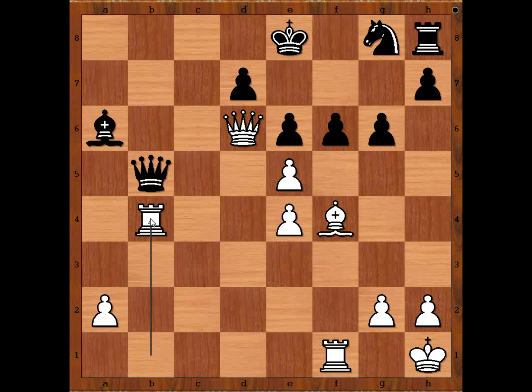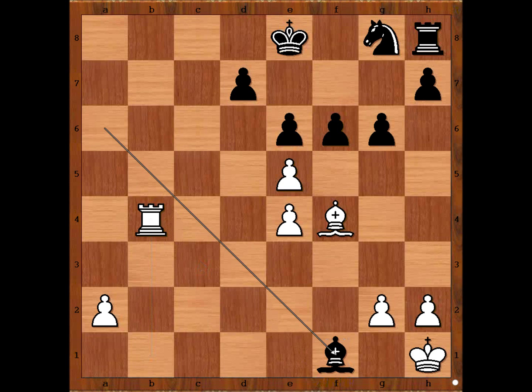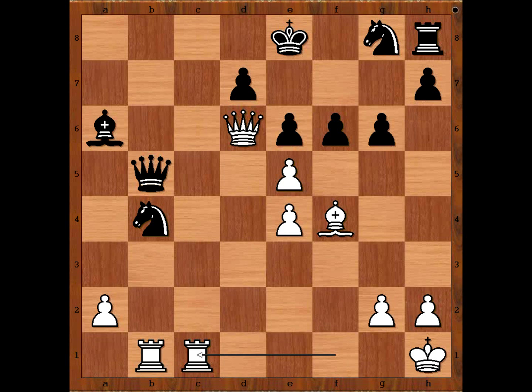Rook takes knight doesn't work because queen takes rook — that would be a disaster. What about queen takes knight — is that good? It's not good either. If queen takes, queen takes, rook takes, bishop takes. That is why Alekhin played rook from f to c1. Black to move — black could have resigned, there is no good defense. Oskar Charges played queen to d3.